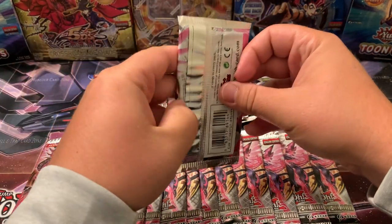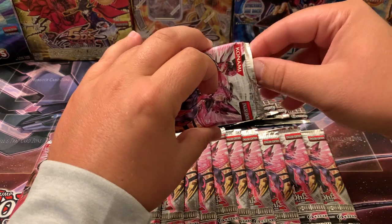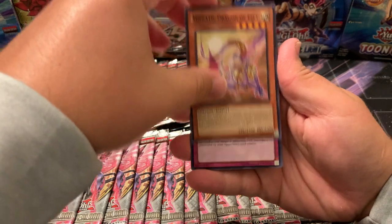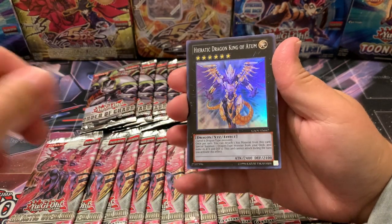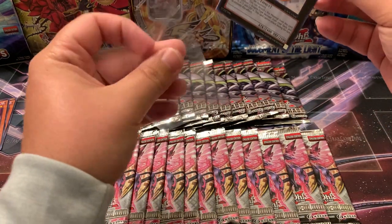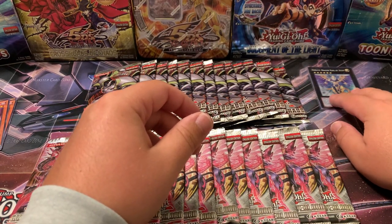Let's jump into some Galactic Overlord. Opening carefully from the top — I don't like it because I always feel like I'm gonna ding the corners. Double Payback, Zector Gauntlet, Phantom Bouncer, Absorbing Jar, and there's our first hollow — it is a Super Heretic Dragon King of Atum. We'll go ahead and sleeve it up. So there's our first pull — we'll use these side loader sleeves.